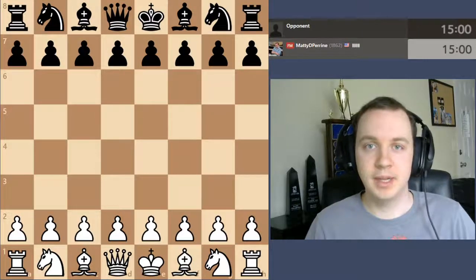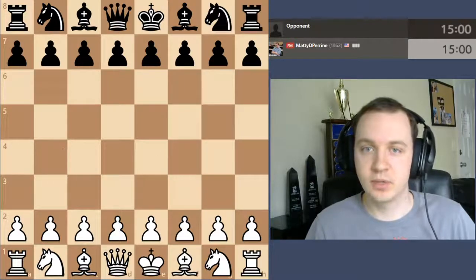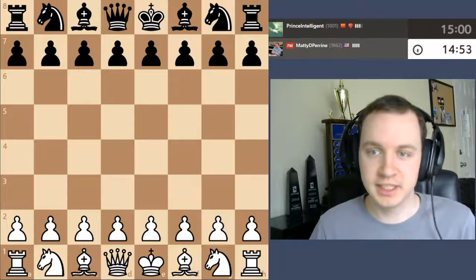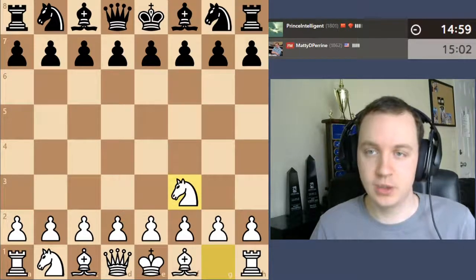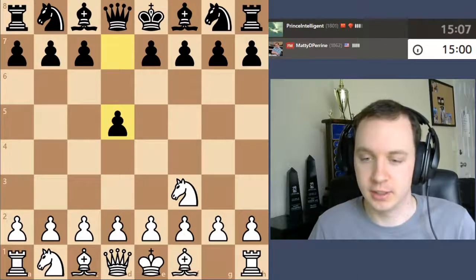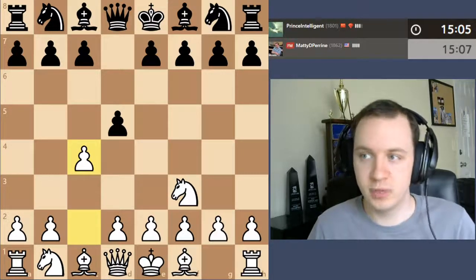Hi everyone and welcome to another rapid game playthrough here on Chess.com. Let's go ahead and see if we can get a good opponent and a pretty good game going here. We have a game against Prince Intelligent, rated 1801. We're starting off with a rating of 1862. We're going to go knight f3, d5, and c4 for this kind of Reti opening, ready gambit here.